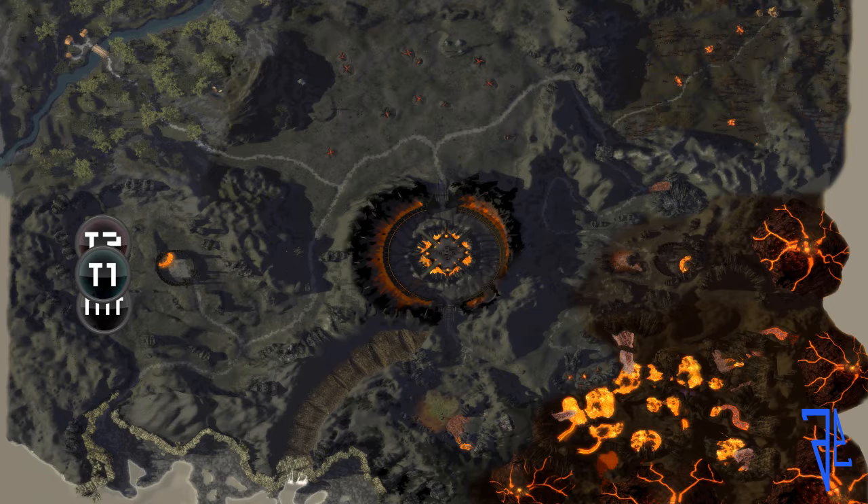As you can see right here, we've got this fine map of the Fissure of Woe. This is an overhead view, so this is actually what it looks like. This isn't the map from the Guild Wars game, because that map is terrible.